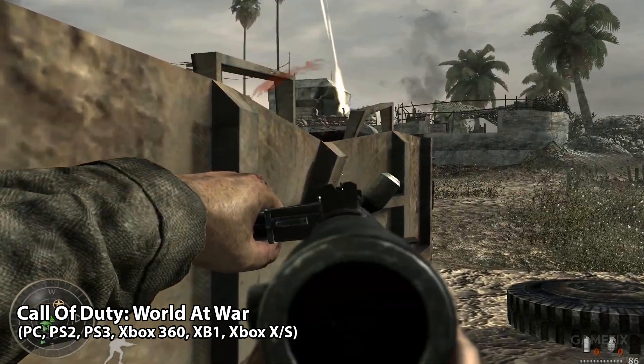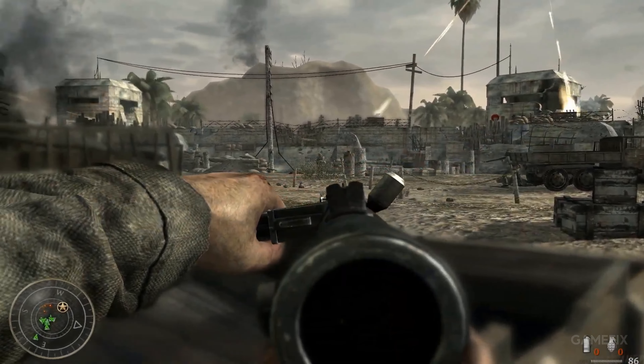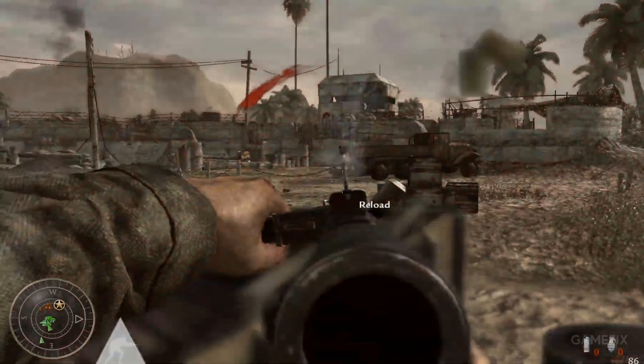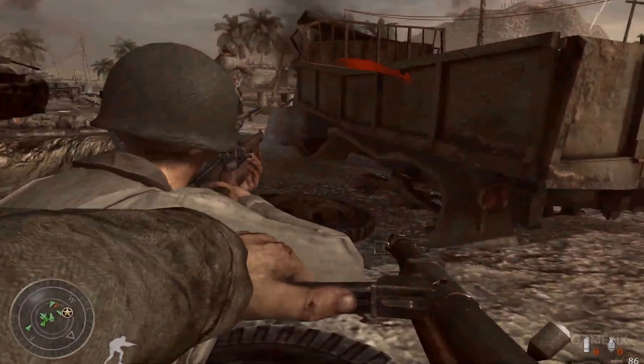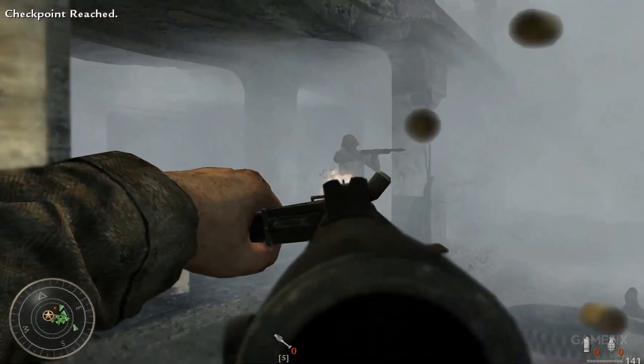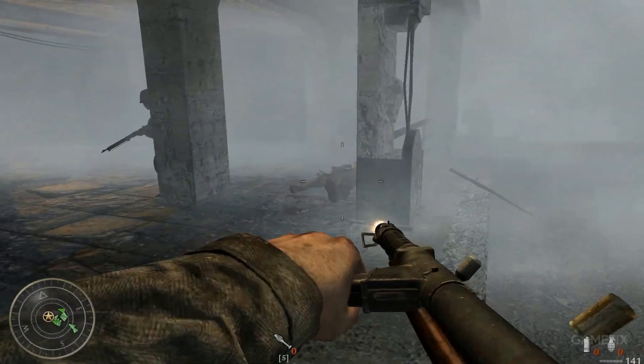Call of Duty: World at War was a follow-up to Call of Duty 4: Modern Warfare, but this game takes you back to a visceral World War II. The campaign includes Pacific Theater missions that feature kamikaze soldiers, charging enemies, and frightening ambushes. The brutal nature of combat is showcased like never before, offering a glimpse into the violent aftermath of weapons like the German bouncing Betty.